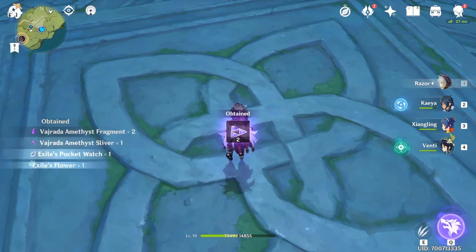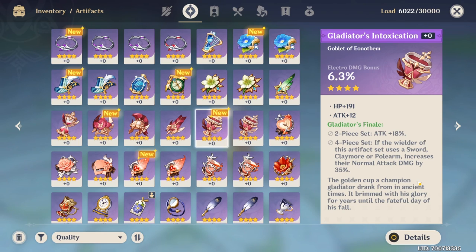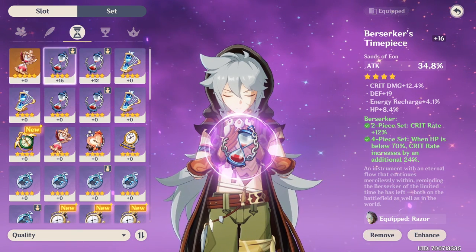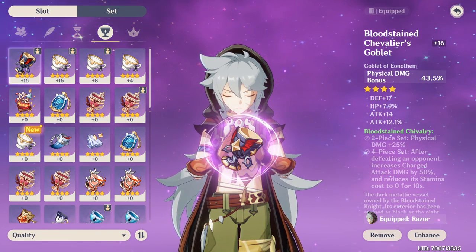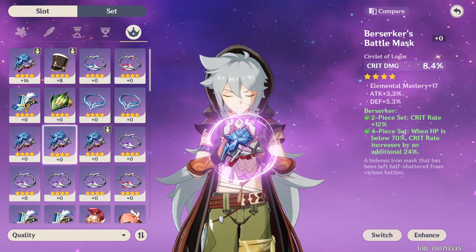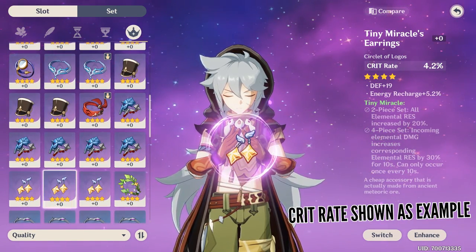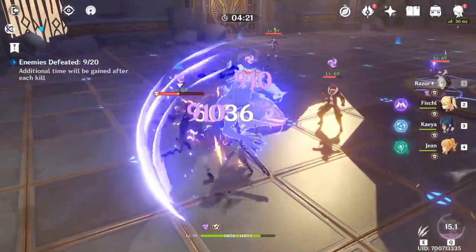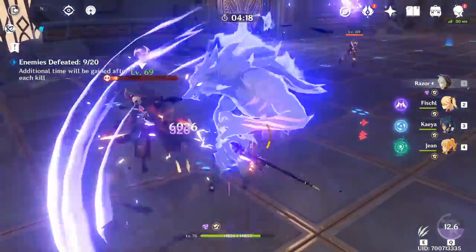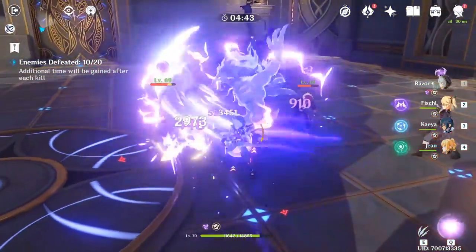When it comes to artifacts, it will heavily depend on what you've got in your backpack, because talking about ideal sets or stats is very unrealistic given how heavily randomized everything is. You definitely want attack percentage on your hourglass and either physical damage bonus or the same attack boost from your goblet. For the circlet, it will depend on how much critical rating or damage you have, but getting one of those instead of attack can give you a big boost in damage — especially since your burst increases attack speed, making you more likely to score critical hits.